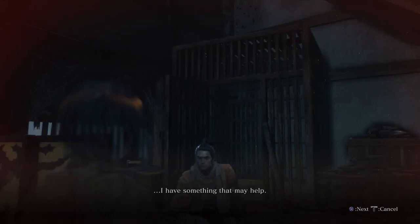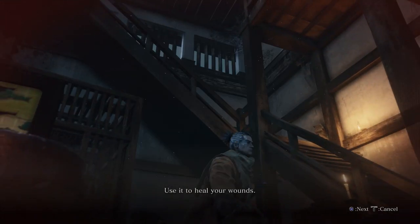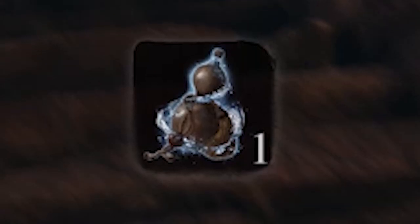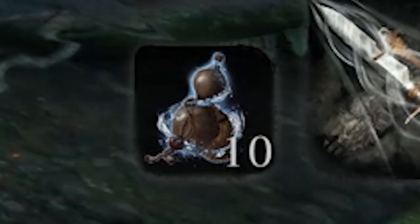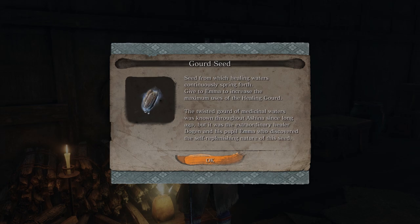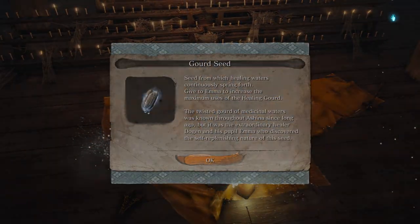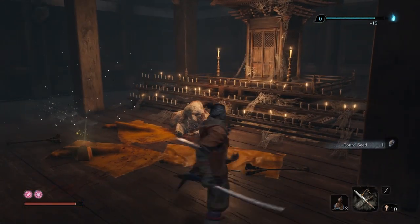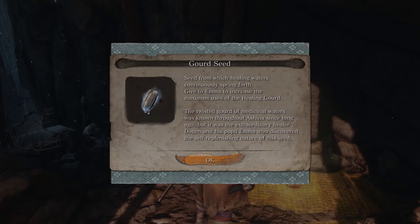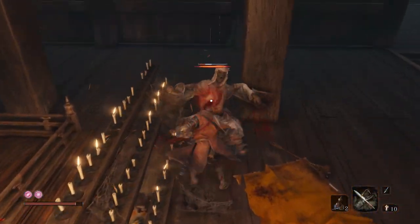So in Sekiro you've got the Healing Gourd, which works like the Estus Flasks in Dark Souls if you've played those games. You start with only one charge of healing, but through finding gourd seeds in the environment you can expand that to a total of 10 charges. That means there's 9 healing gourds somewhere out there, so in this video I've compiled them all — every gourd seed you can find in the general order that they show up. I'm going to try to keep spoilers to a minimum, but I'll display the nearest Sculptor's Idol name in text to go with each seed. With all that said, let's get collecting.